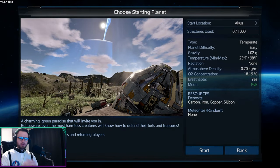Welcome, everyone. It is finally time to play Imperion Galactic Survival. So you can start with Akua, which is the easiest planet. You can see the stats down here — planet type is temperate, planet difficulty easy, gravity is a little bit more than Earth normally would be, not really enough to notice though. Temperature is well within normal human existence. It is breathable, which is a big thing you want to look for. And then resources — all these elements will be needed to build ships, so that's good to keep in mind.